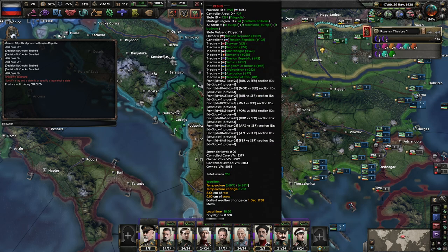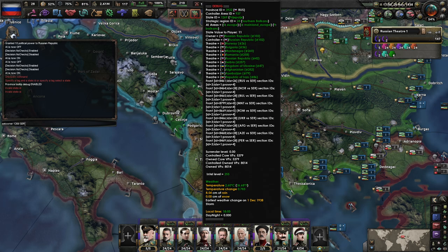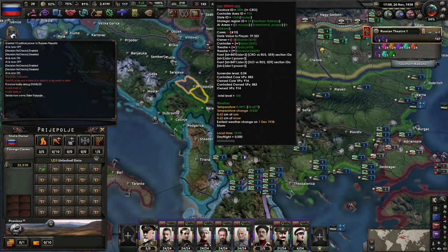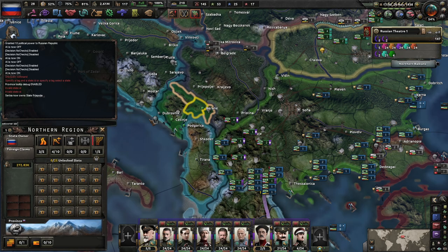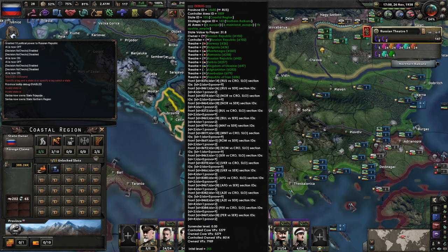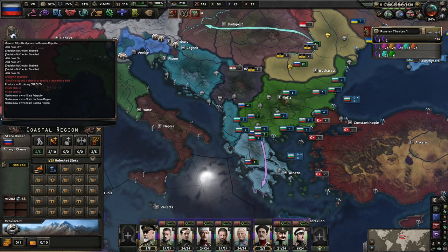Set owner Serbia, state ID of 1269. 1269, Serbia. Are you sure it's invalid? It says 1269 right up there. Province ID. What if I select the state and then set owner Serbia? Okay, that works. I mean, if Montenegro is going to be like this and not want to be released, that's their problem. There we go.